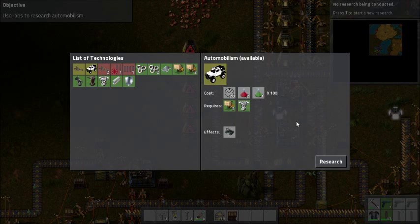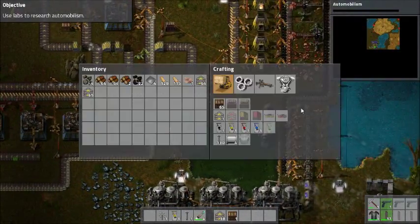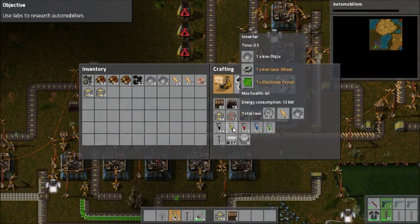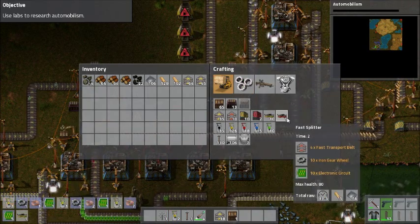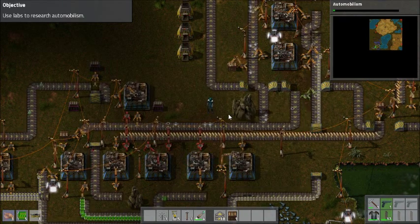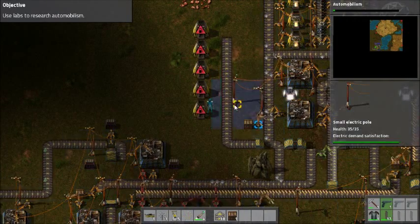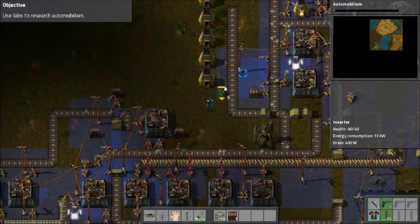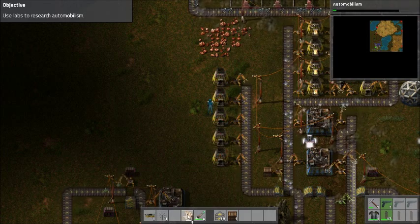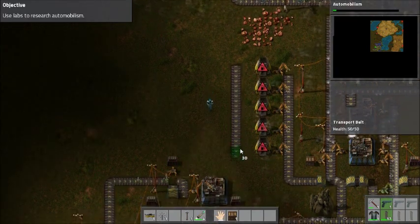And that's done! Start researching Automobilism — that's gonna take the most time. Alright. I'm missing iron plates. I'm tempted to make fast transport belts for this — there's not much point in it, but I want to. There's no point, so let's not do it. I will need to have some on the other side as well. There we go.